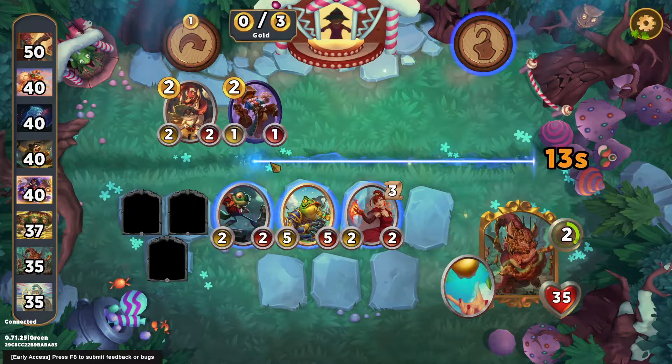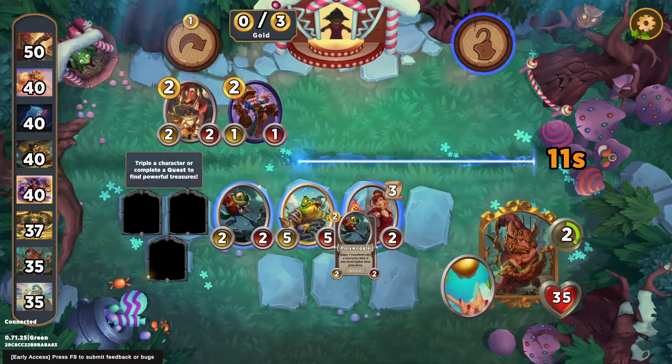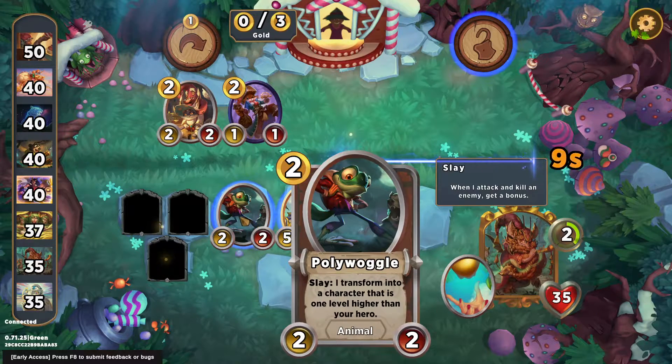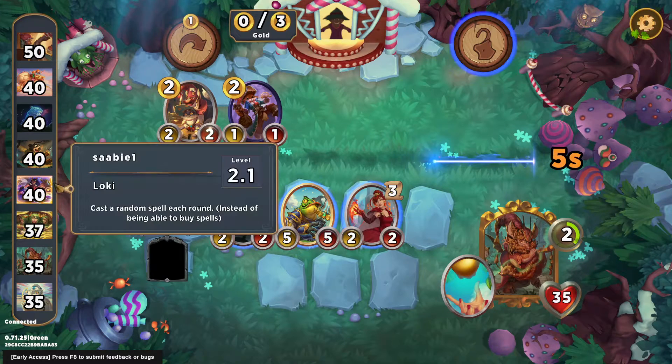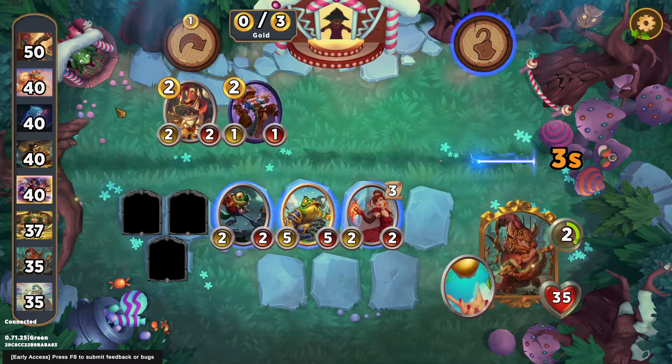Looking good. I'm going to stick the frog in slot two. I still think there's a pretty decent chance a two-power Woggle can slay in spot number one. I don't think I want to move it to the back just yet. Up against Loki who might have a big board now — sometimes they get an economy spell early.